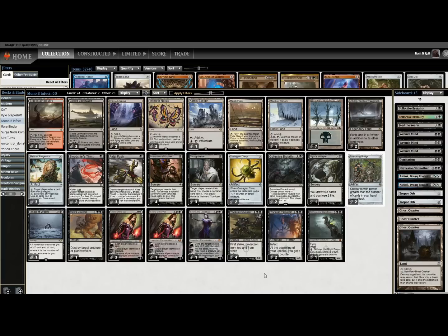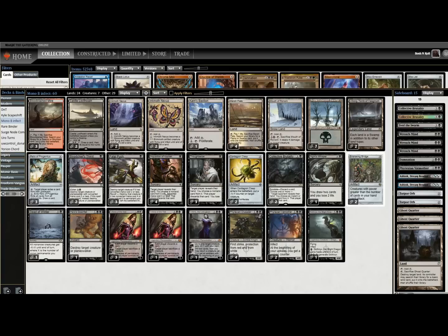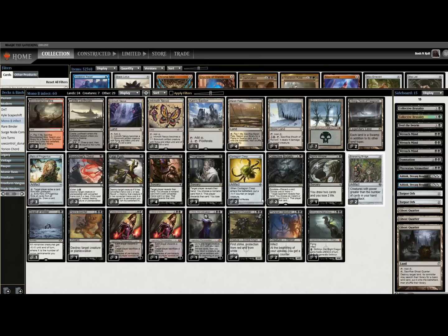I'm looking at this list really for the first time right now, really picking things apart. What pops out right away is the Ensnaring Bridge plan in a deck that presumably wants to attack with creatures — I suspect that might be a little awkward. Skithiryx the Blight Dragon in the same deck as Ensnaring Bridge, I'm a little concerned about that. However, there are Proliferate options: Contagion Clasp and Karn's Bastion can kill an opponent without ever attacking again.